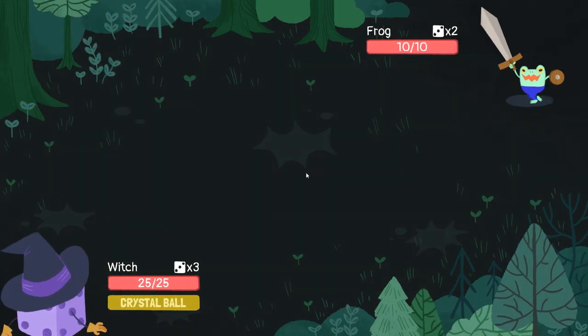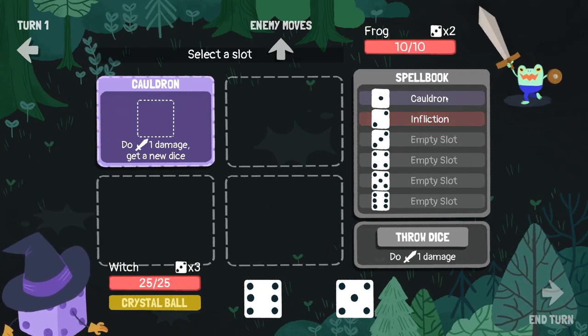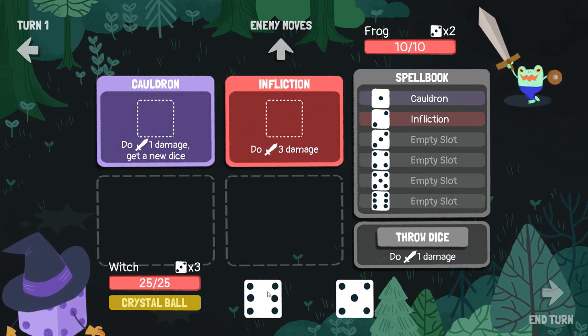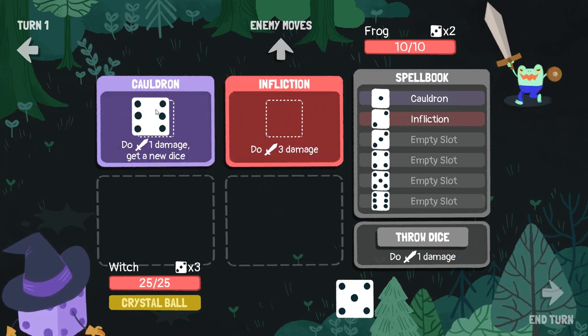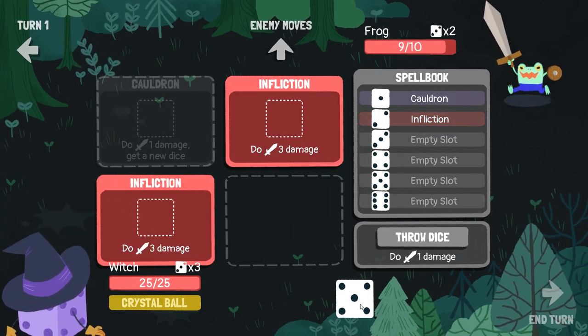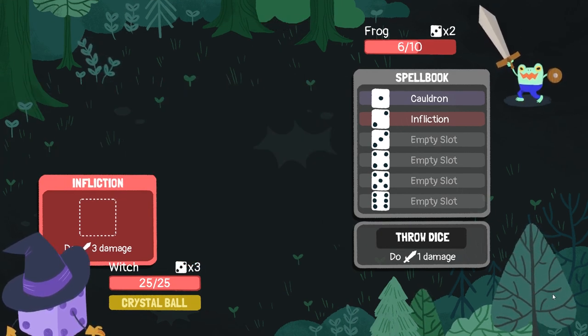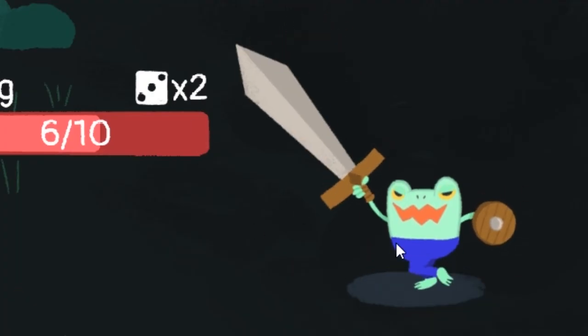I don't 100% know what I'm doing here. We have to put our dice into here and we unlock more spells that we can use. We can get another affliction to be able to use, and then hit them for some damage. Not too bad. Man, I absolutely love this little frog guy.